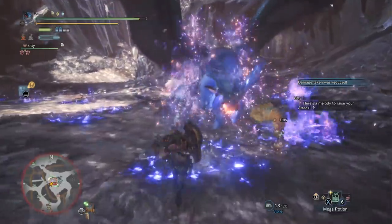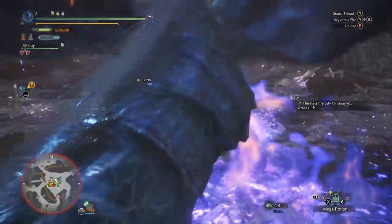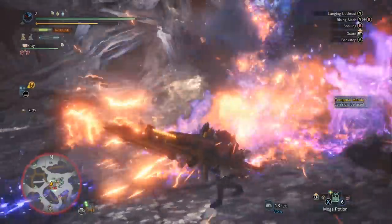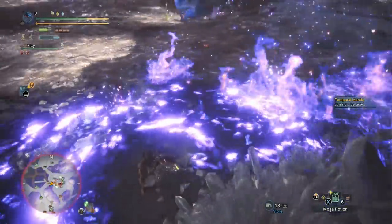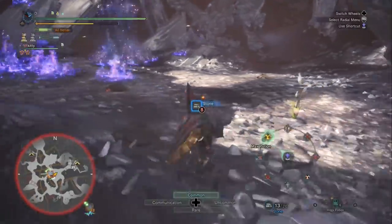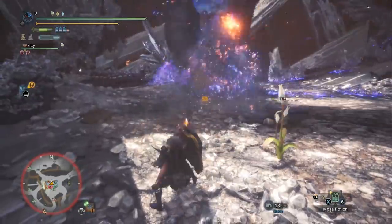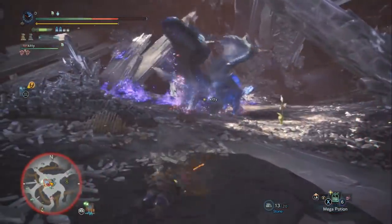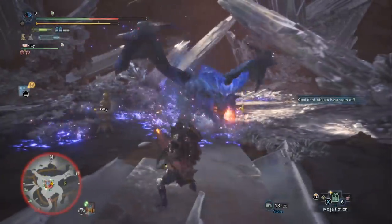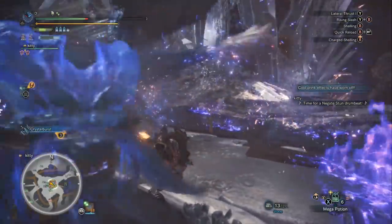We've got to be getting closer to the end of the fight. I'm a little nervous she's going to supernova again. On the build — you always want to heal up from half health. That's a max potion. You can add a max potion to your radial menu, and I learned you don't have to add crafting for max potions separately — just add the consume button, and if you have the materials in your inventory it'll auto-craft one for you. That shortens your radial menu.